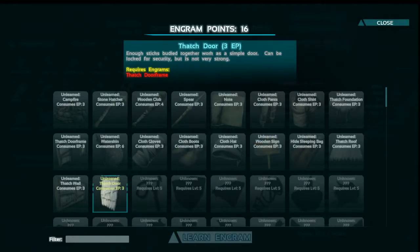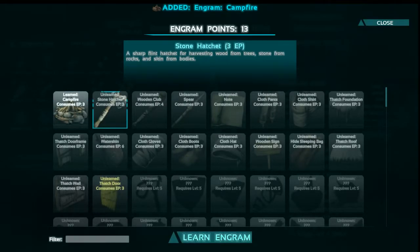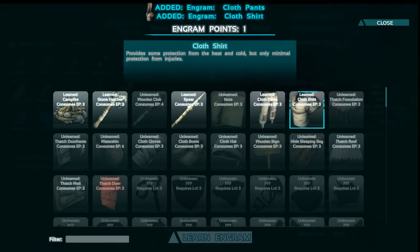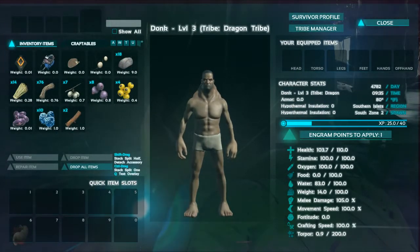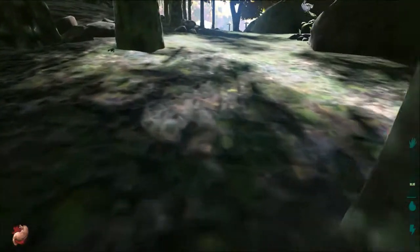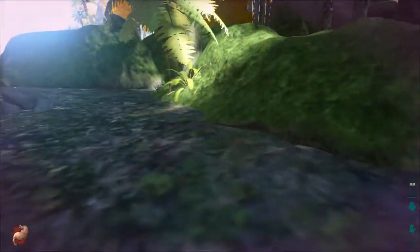Right at the start you want a campfire, a hatchet, and probably a spear. Each has an Engram Point cost — the campfire costs 3 EP, the hatchet costs 3, and the spear costs 3. As you get to later things it's going to cost a lot more. You also want cloth pants and shirt — they give a little protection against damage as well as against heat and cold.